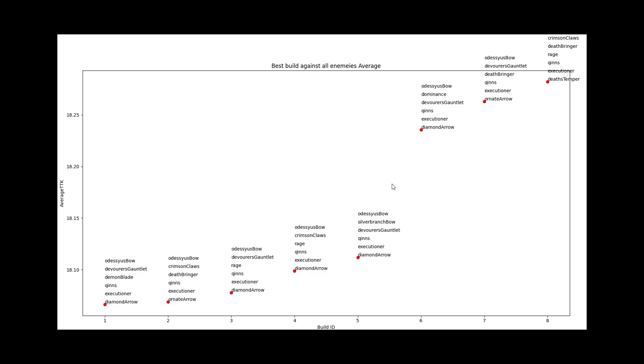The only two builds that don't contain crit are builds number 5 and 6. And every single build contains Kyn's and Executioner as a combo — that must be a really strong combo for killing tanks. I hope that was insightful and happy smiting!